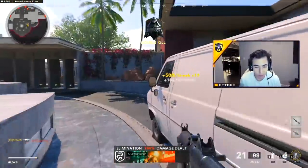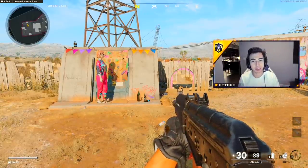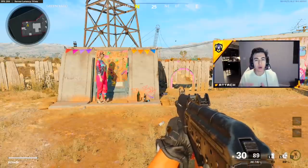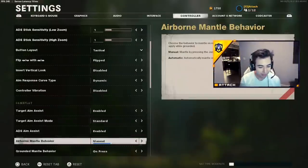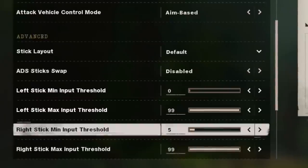Tip number one is something you have to check consistently, because depending on how new or how old your controller is, it can really affect your shot. You want this setting as low as possible. We're going to talk about dead zones and what exactly they do in this game. Let's go down to the dead zone — my left stick is on zero, my right stick is on five.